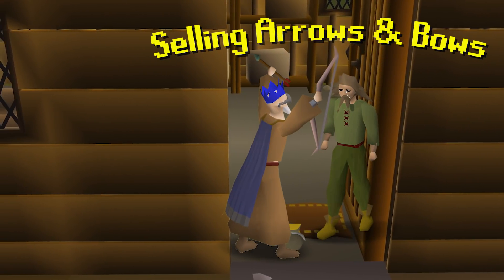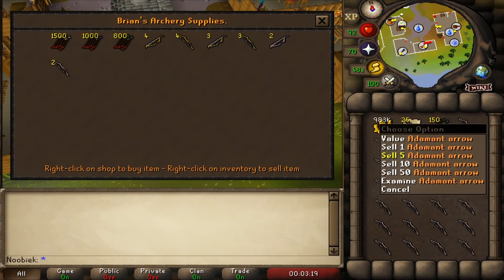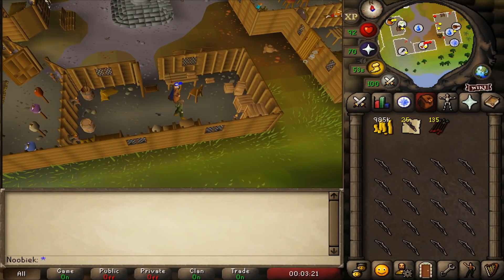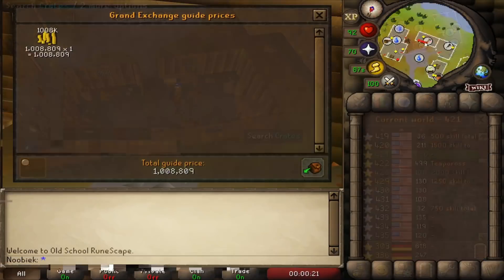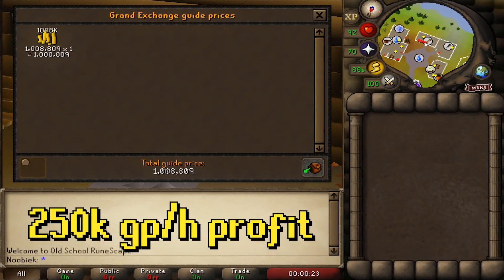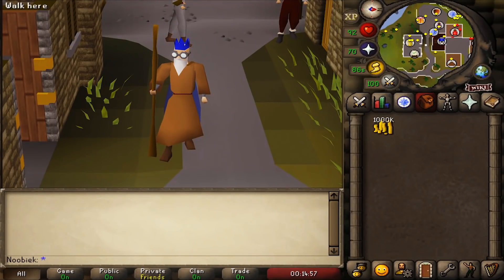Last but not least in reselling: combining both methods. Bring GP, noted bows, and adamant arrows all in one inventory, then sell both arrows and bows simultaneously at Brian's. By combining the two previous methods, you can profit over 250,000 GP per hour.